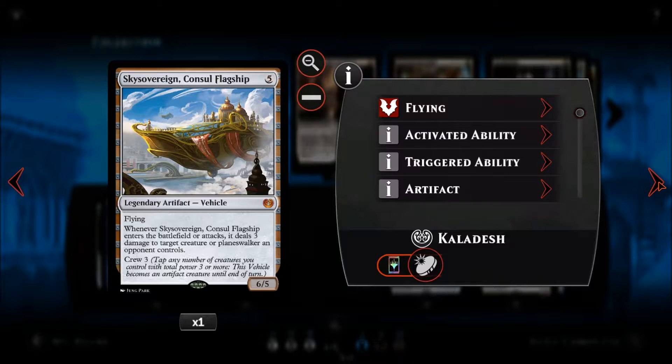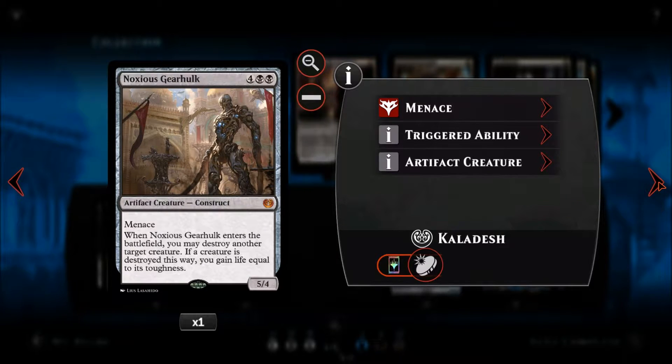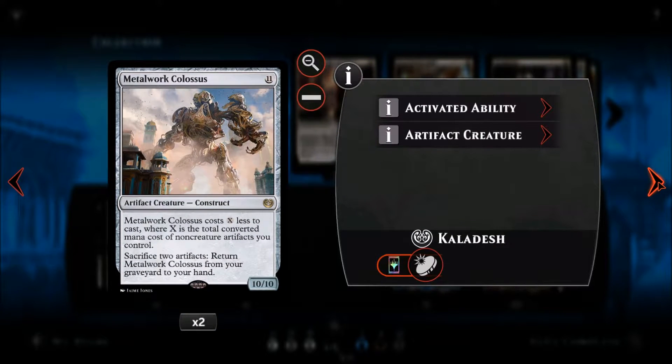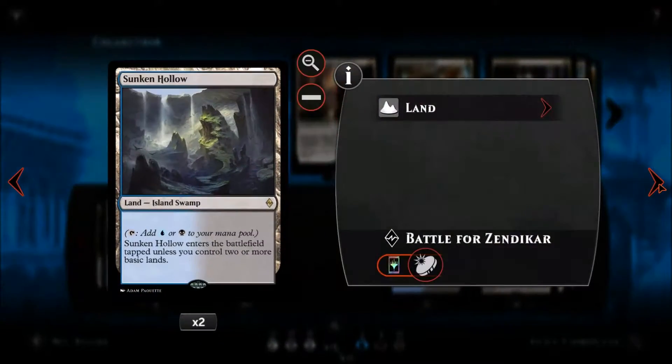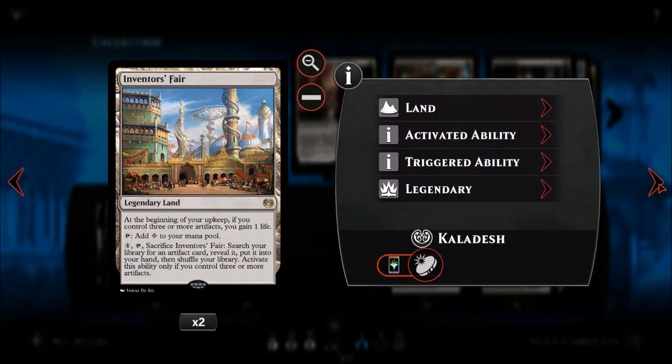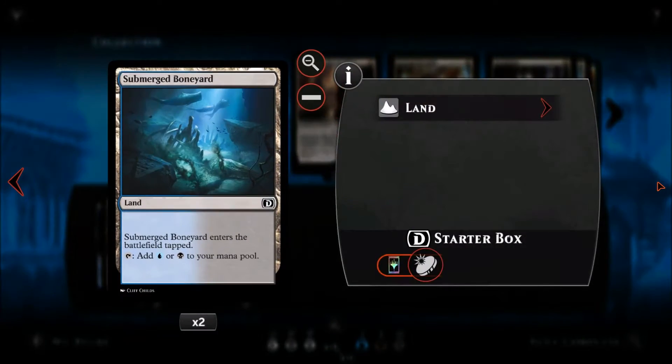We have two Diabolic Tutors to search out win conditions, one Sky Sovereign Consul's Flagship as a win condition, two Tezzeret's Journals to search for more win conditions, and one Noxious Gearhulk as another win condition. The main card is two Metalwork Colossus — it costs 11 but gets reduced by the total converted mana cost of non-creature artifacts you control. You can also sacrifice two artifacts to return it from the graveyard to your hand.